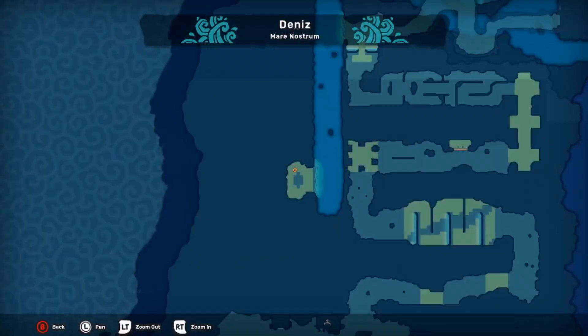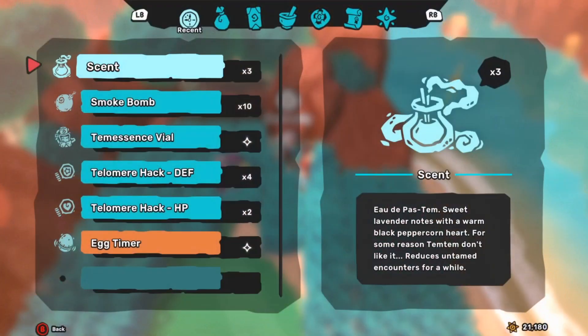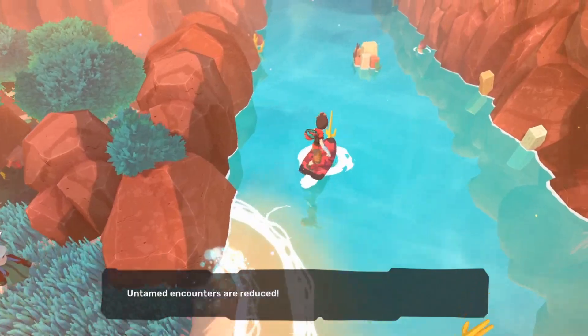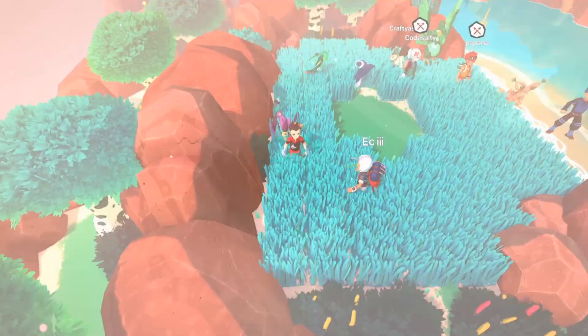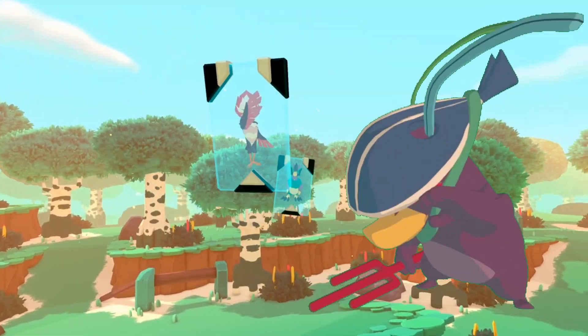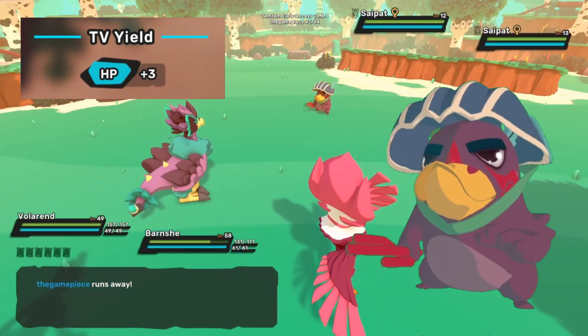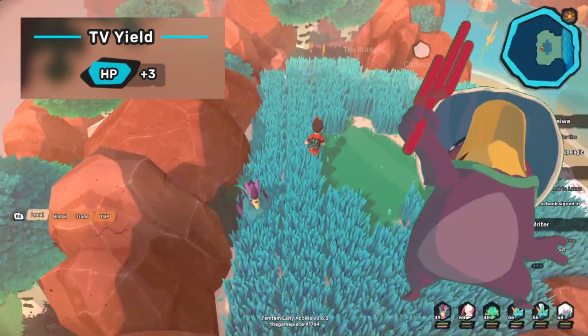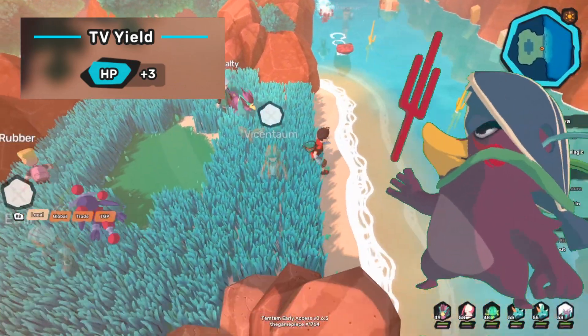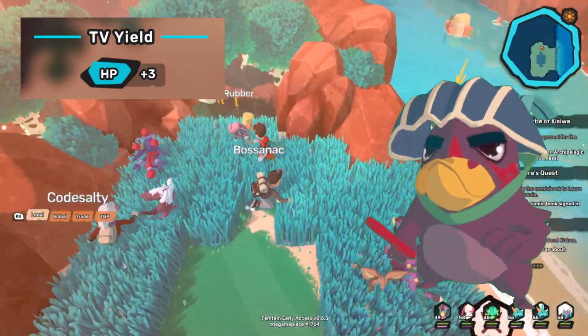We're going to be going in descending order of the stats. The first one will be HP. To farm HP, make your way to Deniz Island and go north of Arisola towards the Windward Fort. Instead of going to the right path towards the Windward Fort, you'll be going onto the water with your surfboard and going south to the Gifted Bridges. This patch will spawn only Saipat at a 100% spawn rate, and defeating Saipat will give you three HP TVs each. With the protein equipped, that maxes out to six TVs per Saipat defeated, so with double encounters you're looking at 12 HP TVs per encounter.